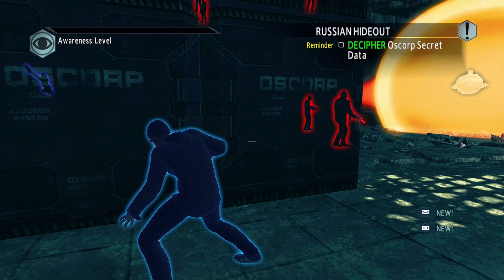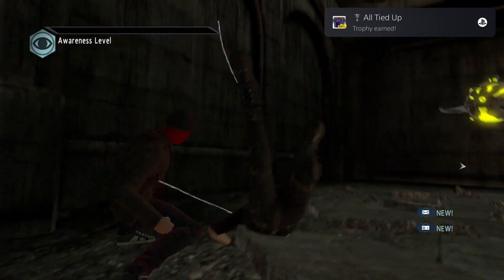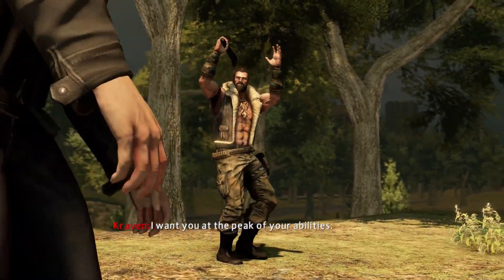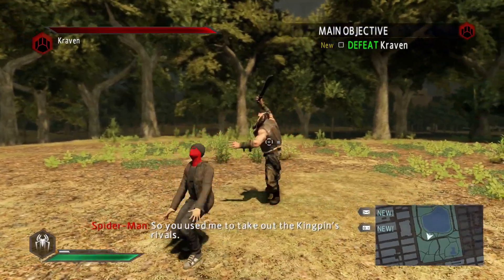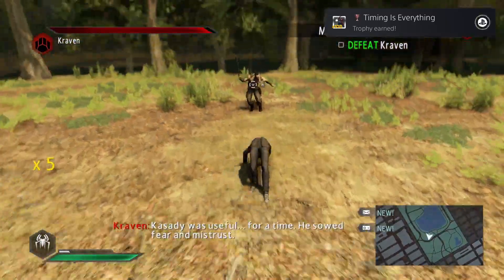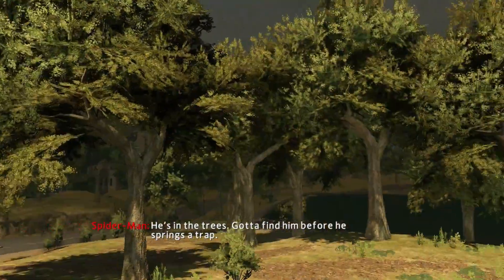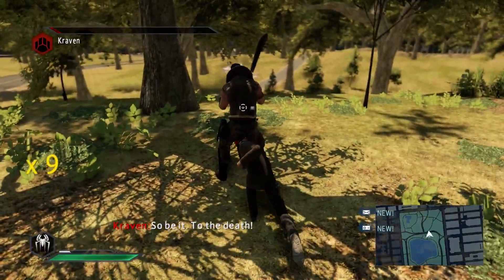We then do a few more hideouts, earning the All Tied Up trophy for defeating 50 enemies with stealth takedowns. Shortly after, we walk into an ambush set by Kraven, leading to another boss fight. Right at the start of it we earn a trophy for achieving 100 critical hits. The Kraven fight was one of the more memorable fights in the game — he spawns shadow versions of himself, then retreats into the trees and we have to locate and pull him down before he shoots us. Rinse and repeat until we defeat him, earning the Hunter Hunted trophy.